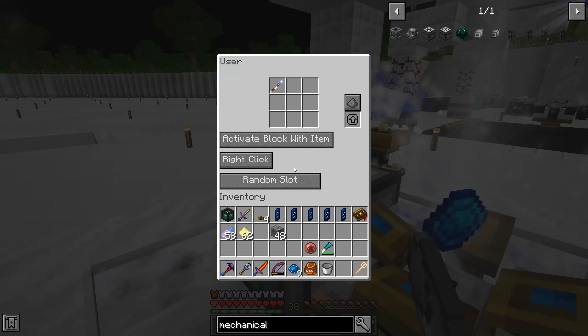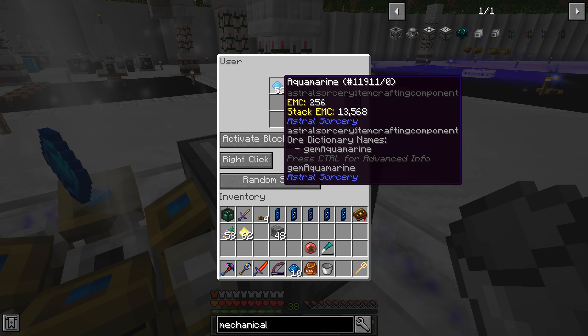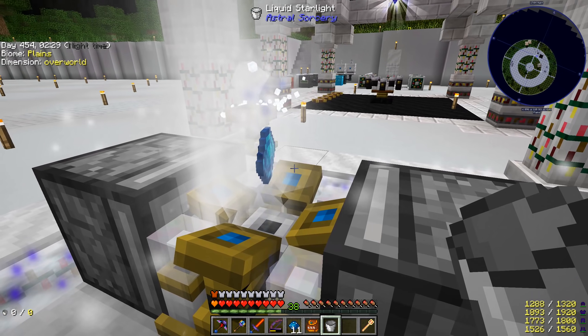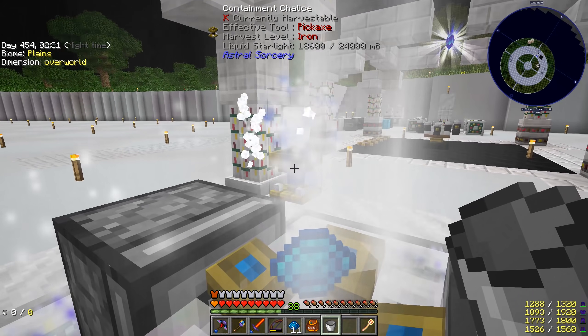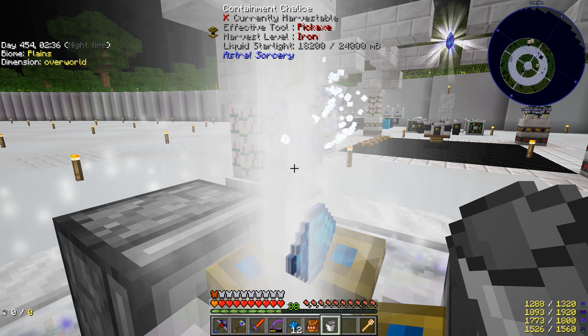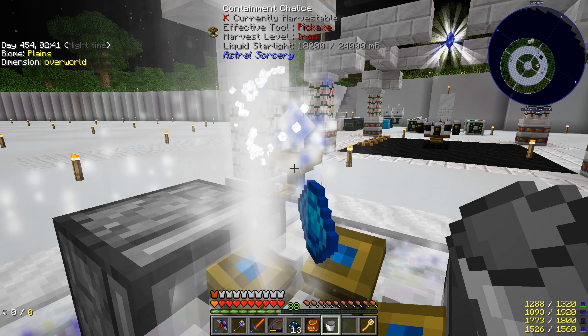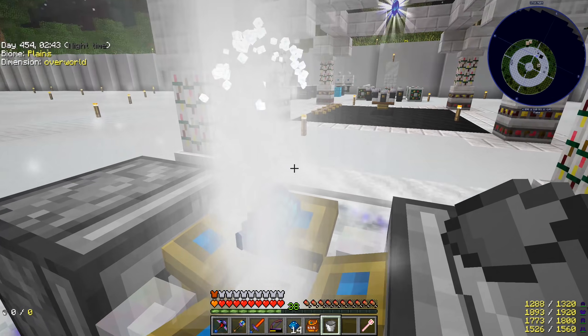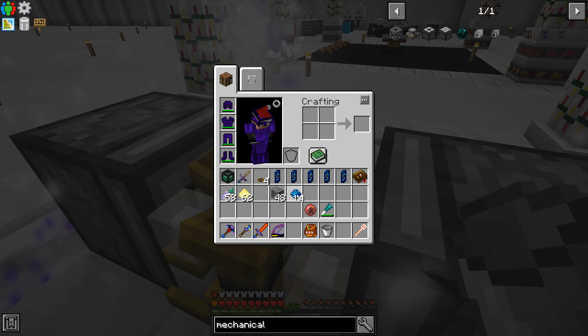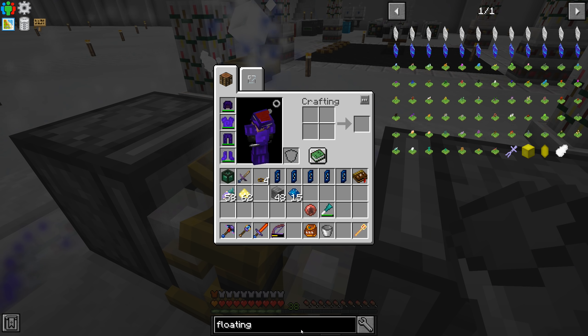So like I said, this one's just always trying to activate the block. This one's always trying to place a new item inside the block. And this will just keep going and going and going until we run out of fluid in our containment chalice over here, which will happen eventually, but we should be able to get through a stack or two of items before that will happen. Anyway, I'm going to go ahead and let this finish up. We're going to start looking at doing the floating crystals.